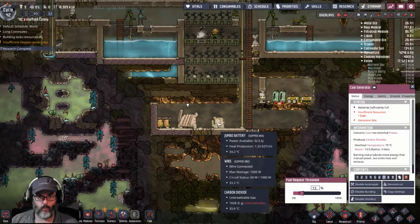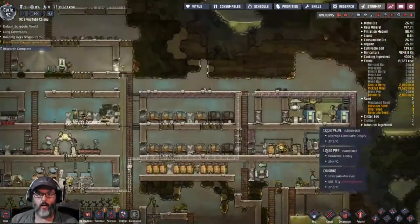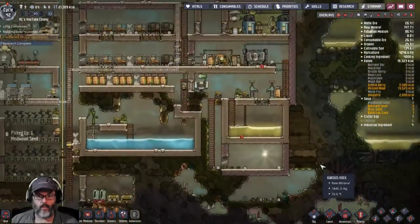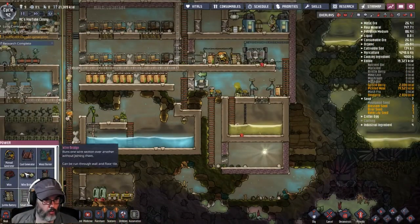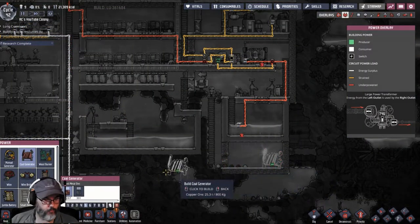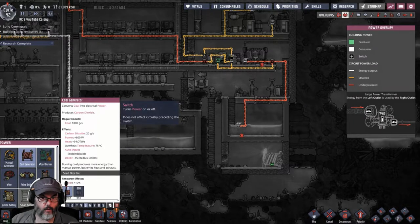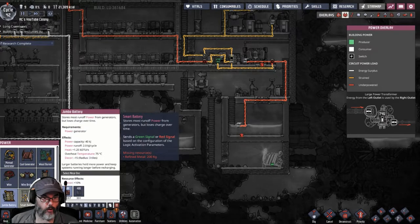You're not ready to go — not till we're at 13%. Oh, we've done this room already. Power — I want to do another coal generator in here, and I want to do a jumbo battery. Actually, we could do a smart battery.